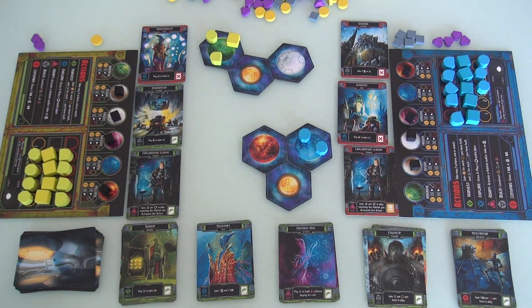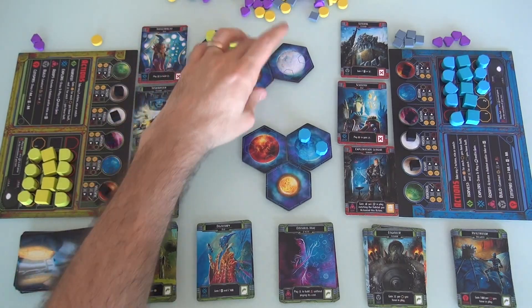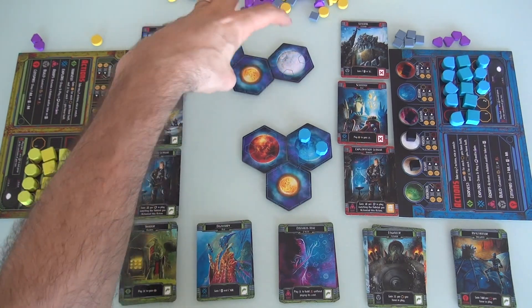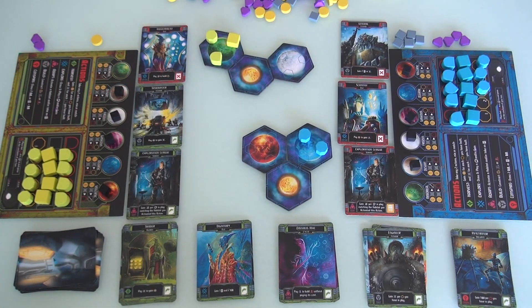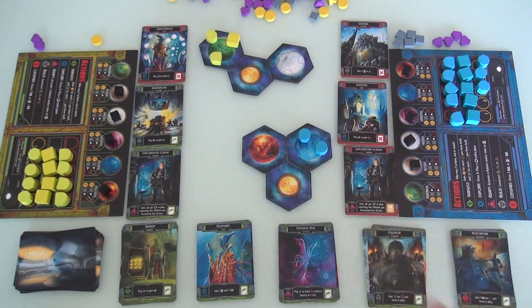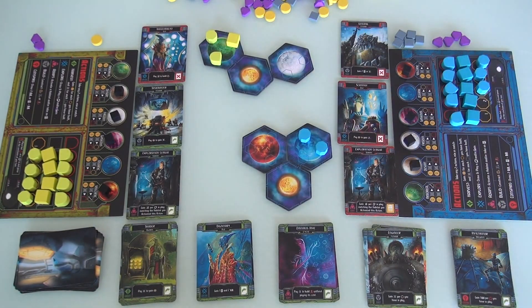That was my first action — I built my colony. The control of this system is still up for grabs. By the end of the game there will be more planets here, each with three places to build. Jen could build here and try to take control. If she controls both of these systems, that's twelve points — that could win her the game right there. If she adapts to frozen planets and starts building over here, and I never adapt, I can't build here at all.